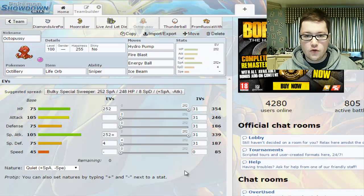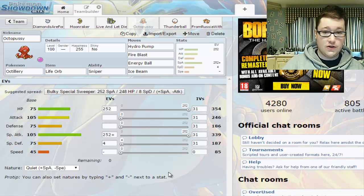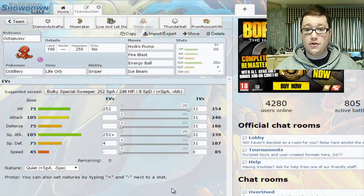Next up, Octopussy — of course, the Octillery. I've used Life Orb Octillery in Trick Room before and it just takes lives — it is so powerful with such good coverage: Hydro Pump, Fire Blast, Energy Ball, and Ice Beam. With Sniper, it can get those crits powered up. If I can get Trick Room up and switch straight into Octillery, I've got three turns to just pound something with powerful attacks and punch holes in walls.